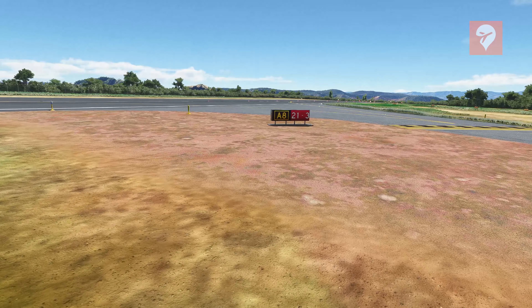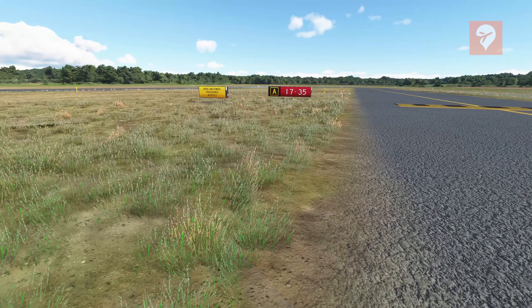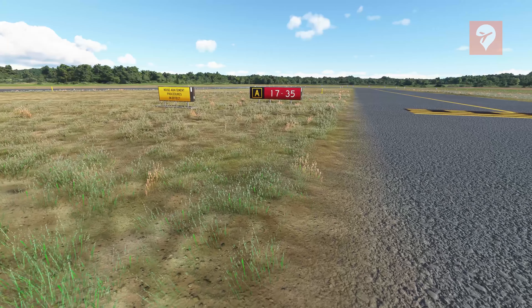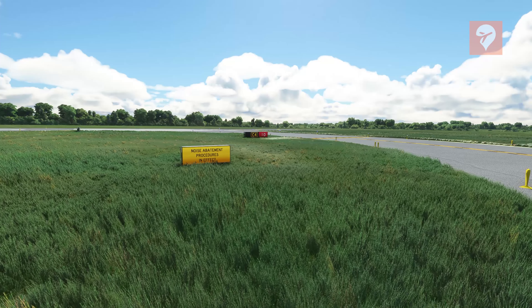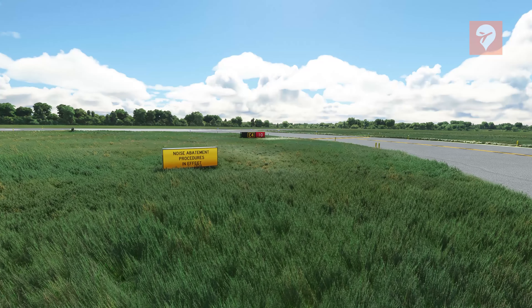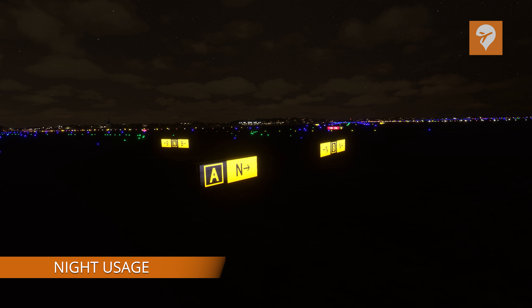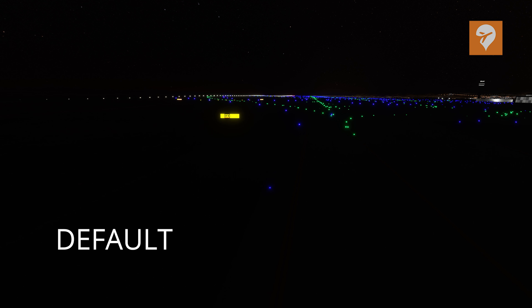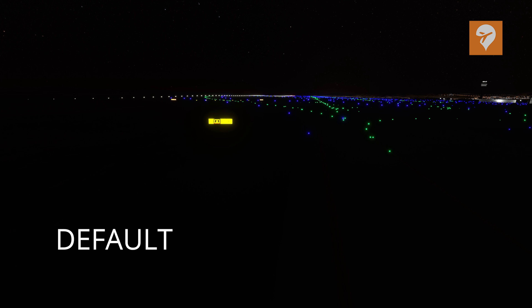Additionally, these new taxiway signs show up everywhere — they have replaced all signs in the simulator. For airports outside of the US, they replaced the default signage with new models and textures, although there is no hand placement or accuracy correction of sign location. It is also nice to finally get some runway edge signs in the sim. They look nice, although they look yellow from a distance, which makes for a glaring pop-up when the model transforms from its simplified version.